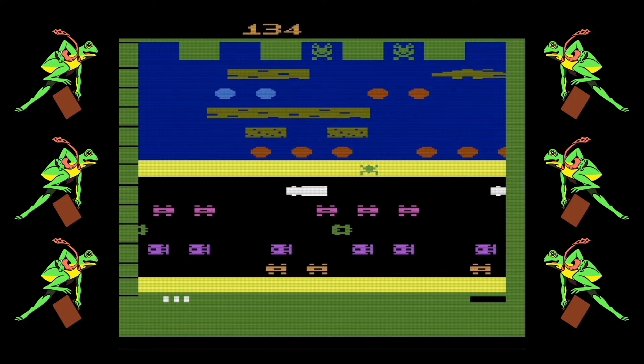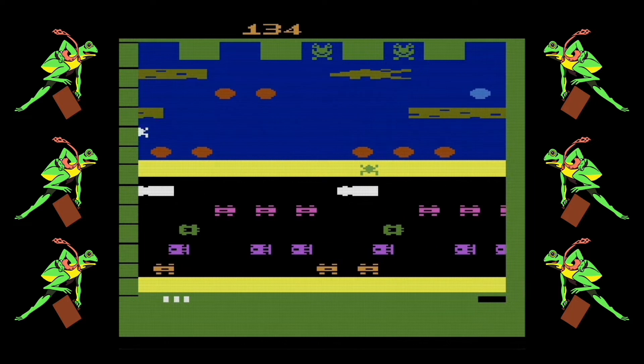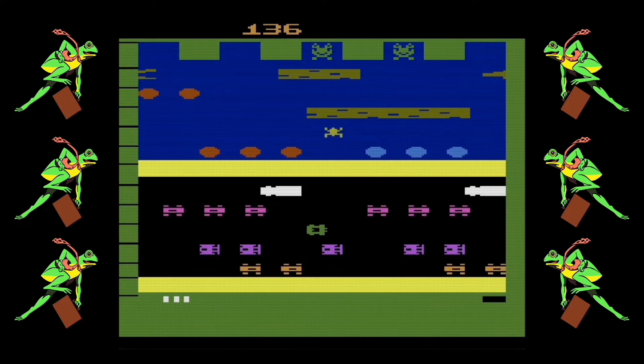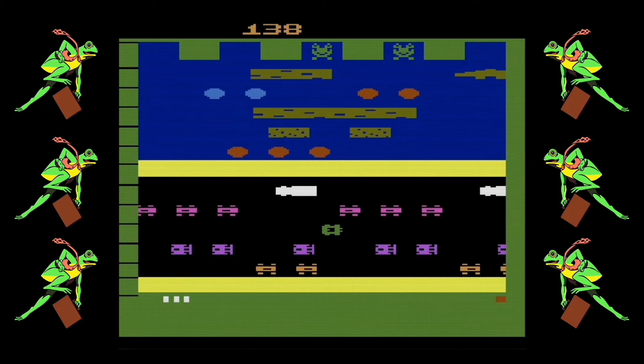Frogger was first released in the arcades back in 1981 and was ported to the Atari 2600 in the same year. The objective of the game is to get a series of frogs across a main road and then across a stream to go to bed or something, I guess.